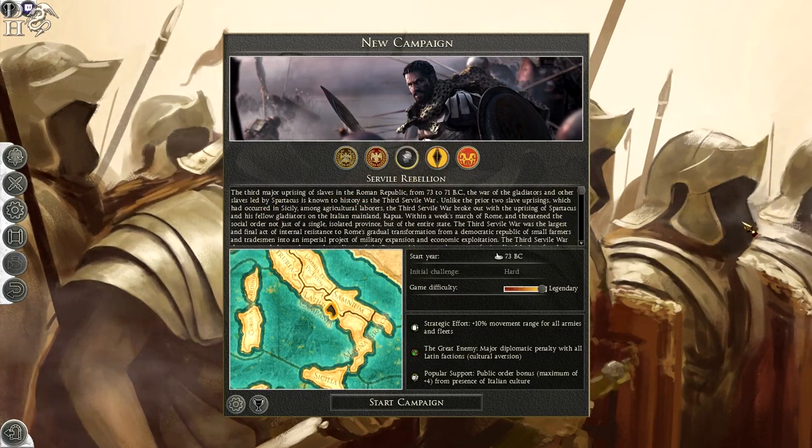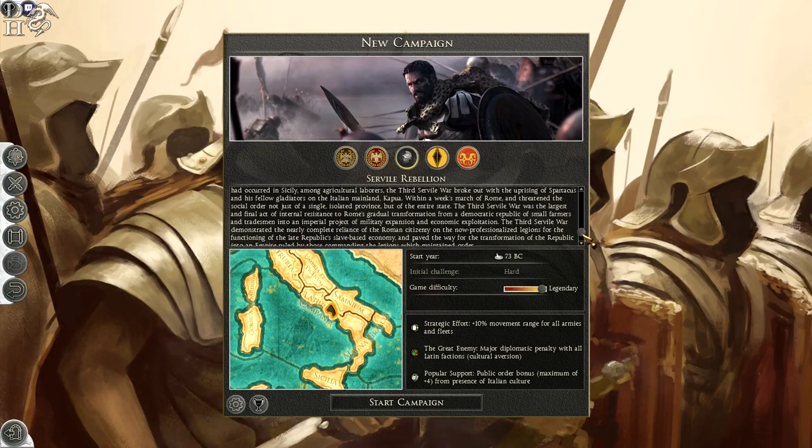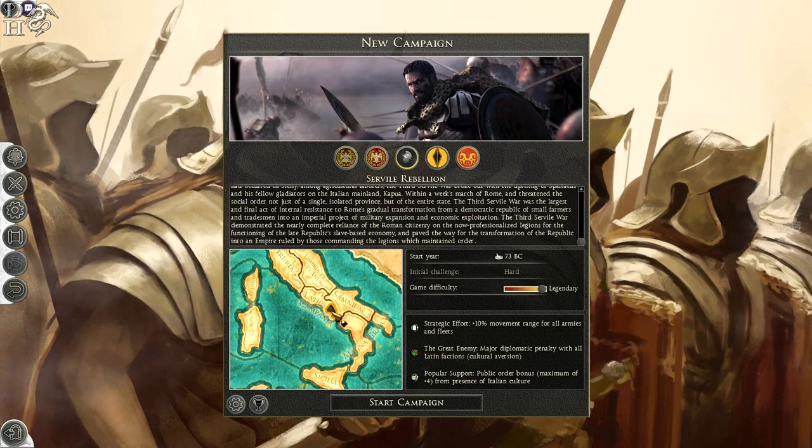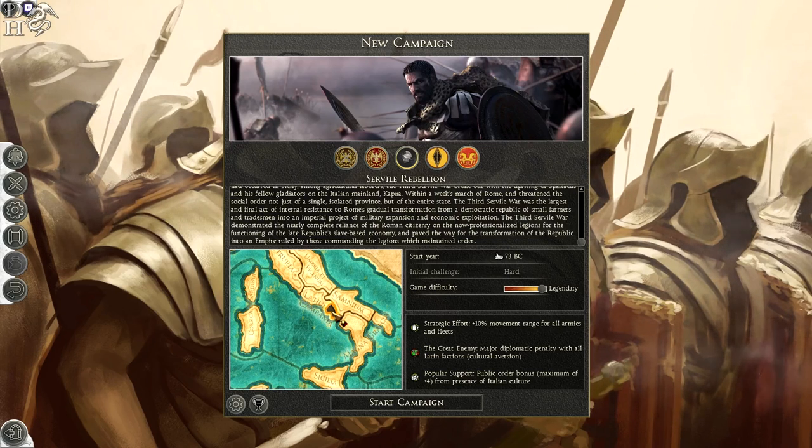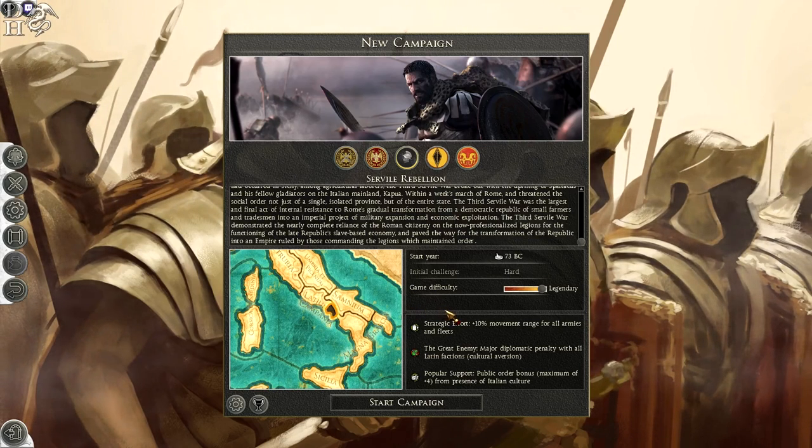I'm not going to read all the description — hit the pause button if you want to read it. Basically, you start off in Capua, just like the whole story of Spartacus originated from. He's believed to have been of Thracian descent, was captured as a slave, fought as a gladiator, and then along with Crixus and many other slaves escaped around 80 BC. They had their rebellion for two years between 73 BC and 71 BC.